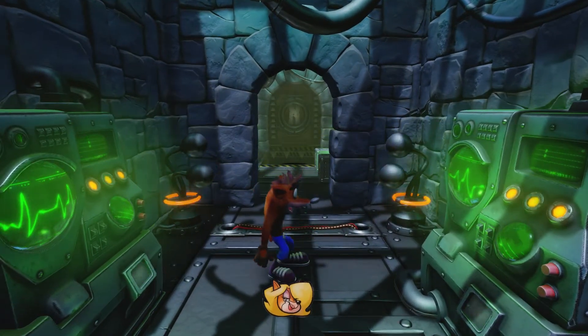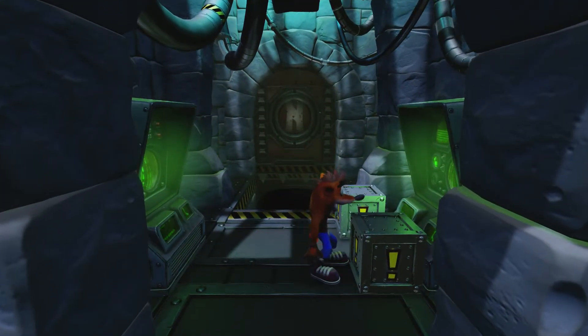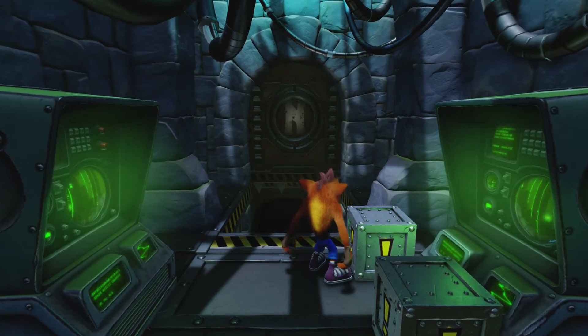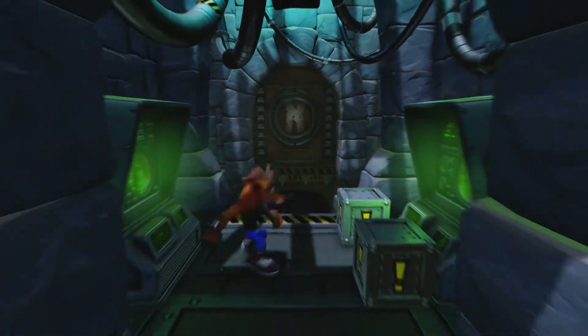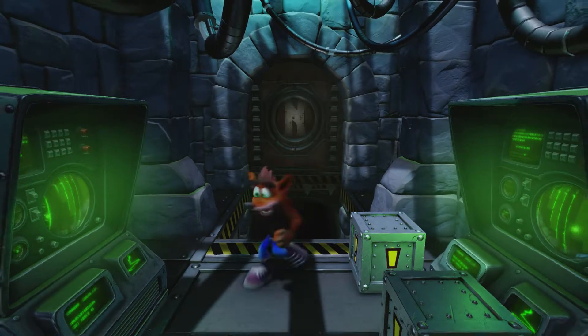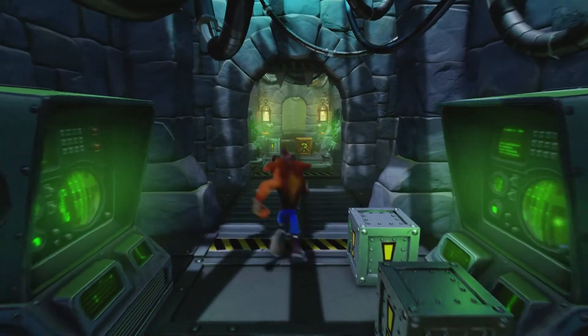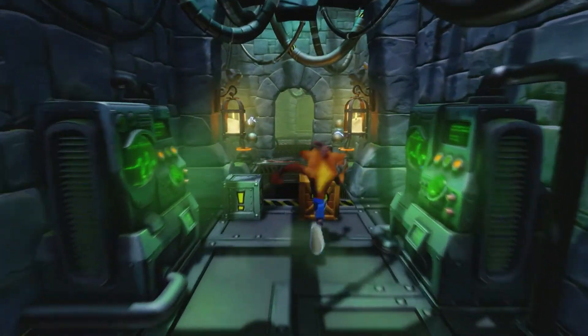We've got the zappers but it's slightly different — they shoot three things this time. One of these is gonna control the floor gate thing and the other one is the door, so we'll just hit them both. You can see they both became active.